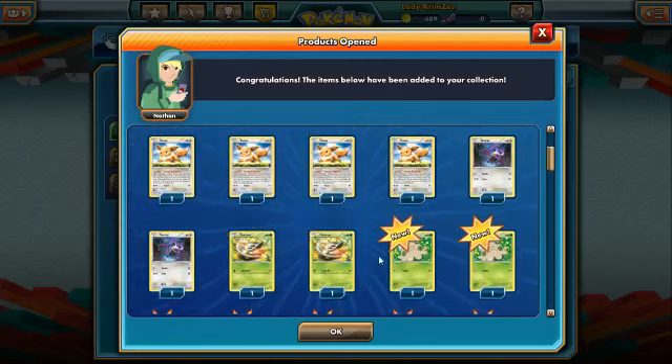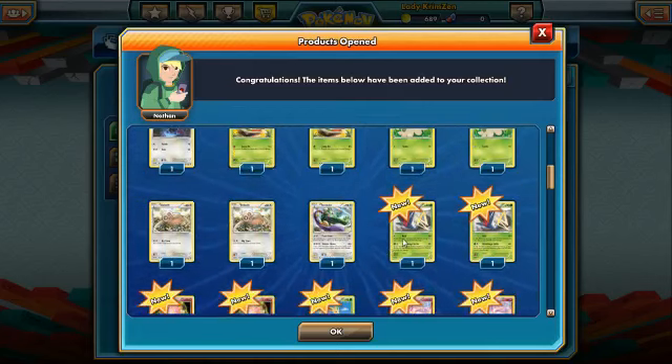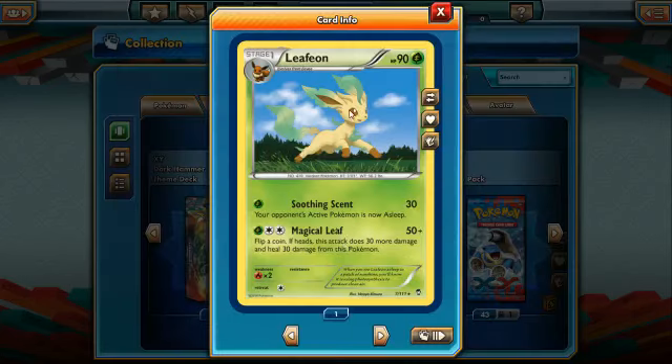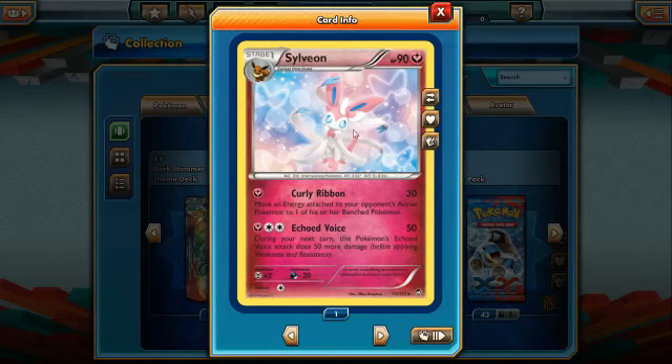We have two Noibats, two Shelmets, two Shroomish, two Slakoth, a Tornadus, two Exeggcute, and two Leafeon. You can play Grass Energy and evolve your Eevee into Leafeon, which has Soothing Scent — 30 damage, puts your opponent's active Pokémon to sleep, requires one Grass Energy — and Magical Leaf, 50 base damage, requires one Grass and two of any type; flip a coin, if heads deals 30 more and heals your Pokémon for 30.